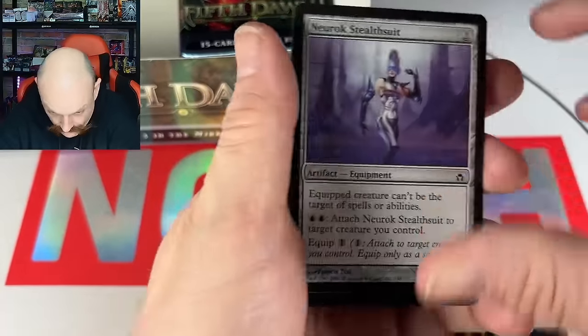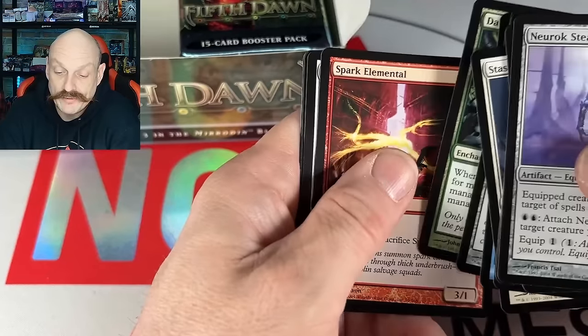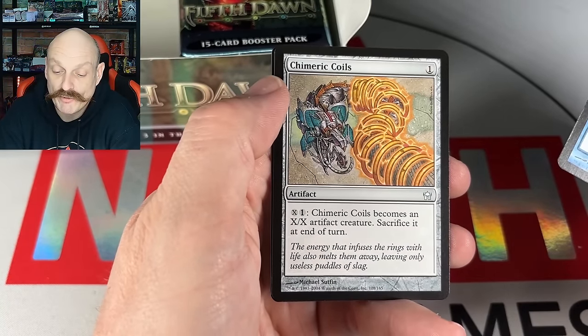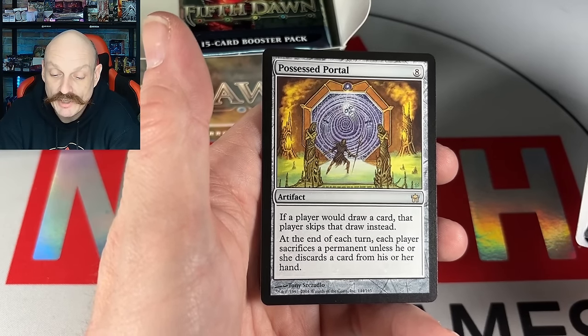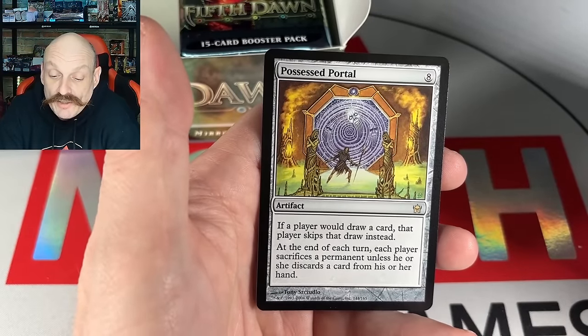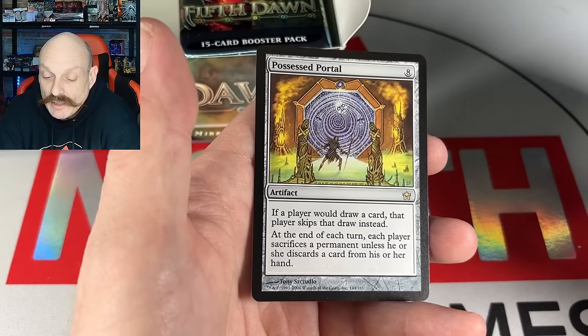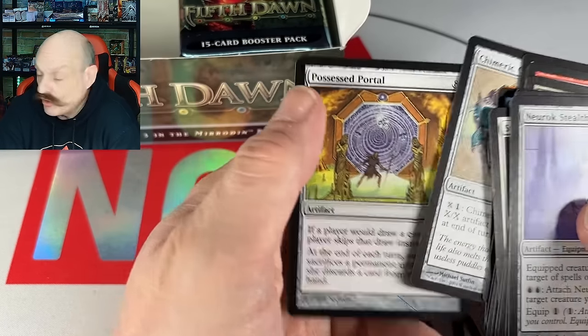Elf, in for a spot. Good luck, Elf — good to see you back. Skirmisher, Disruption Aura, Coils again. The Possessed Portal — if a player would draw a card, instead they skip that draw; at the end of each turn, each player sacrifices a permanent last, or discards a card. That's dirty, that's possessed.